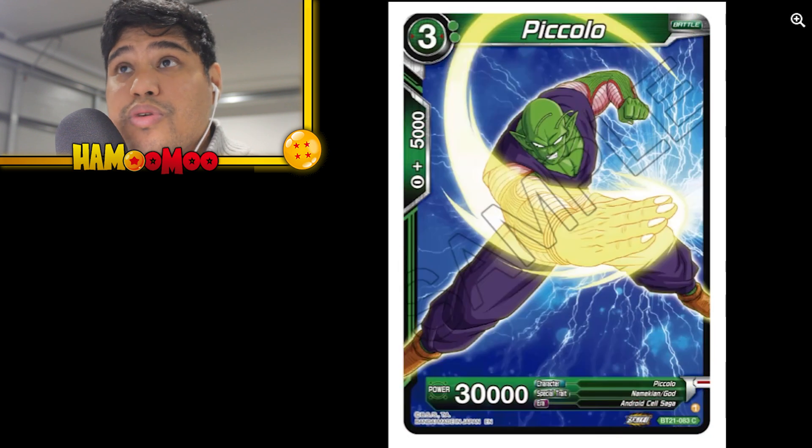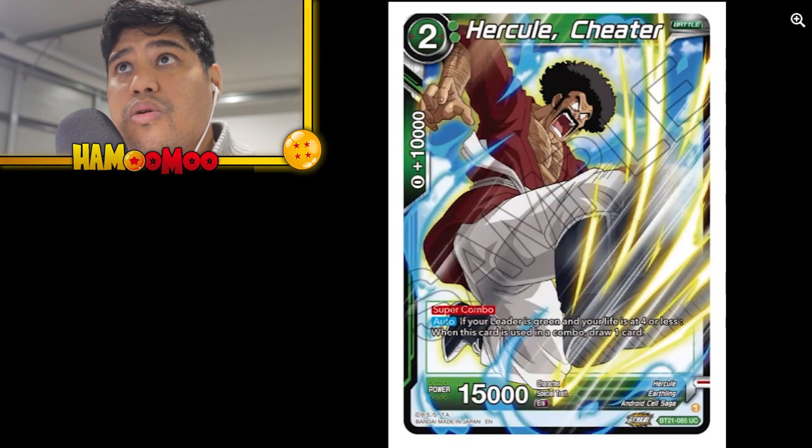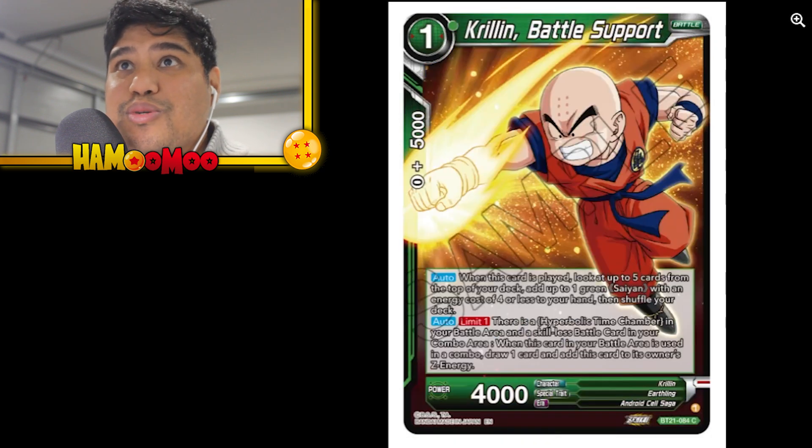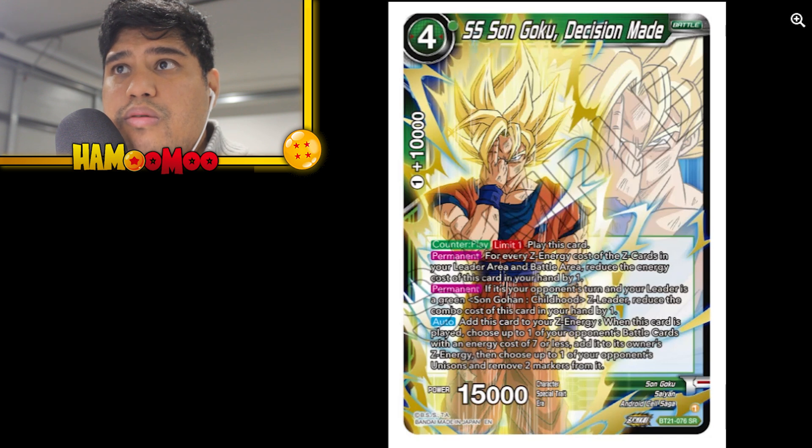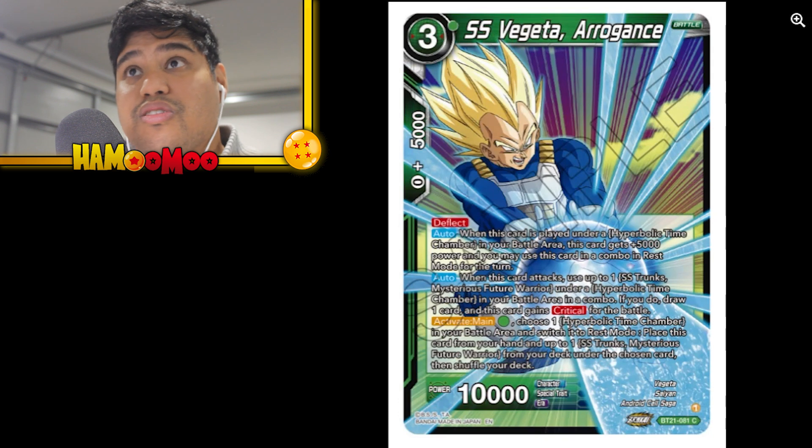Super Saiyan Son Goku Assisting His Son. Goku, Piccolo, Hercule, Krillin — Battle Support. Super Saiyan Son Goku Decision Made: for every Z energy cost of the Z cards in your leader area and battle area, reduce the energy cost of this card in your hand by one. Add this card to Z energy when played. Choose up to one of your opponent's battle cards with energy cost of seven or less and add it to its owner's Z energy, then choose up to one of your opponent's unisons and remove two markers.